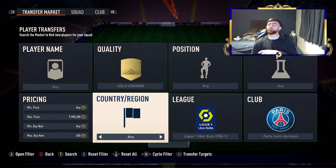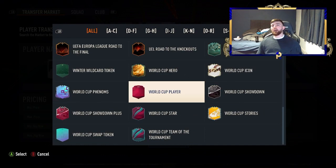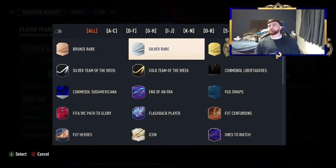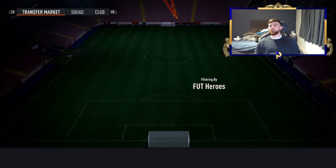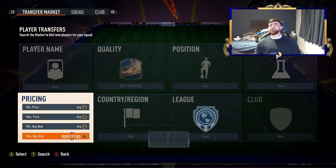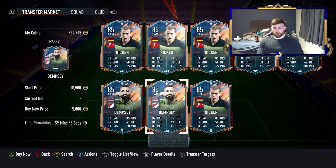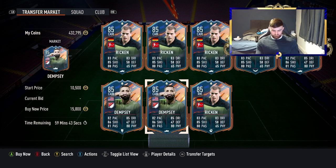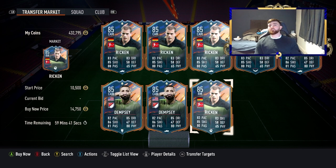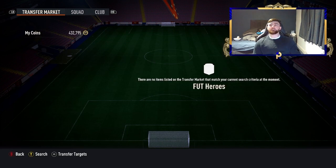Moving on — this next method isn't as low budget but is a really easy filter right now. Simply go for Foot Heroes. You can pick a league, but just searching Foot Hero on its own works well. The cheapest Foot Heroes right now have actually risen in value. If you go League of Santander, you've got Ricken in there as the cheapest, along with Dempsey and Rickard. Dempsey's minimum right now is 10k, so these guys are actually snipes straight away — you can just sit here and snipe base Foot Heroes.